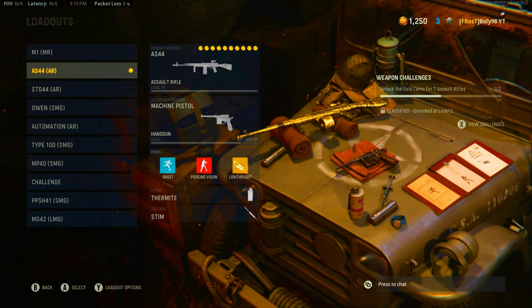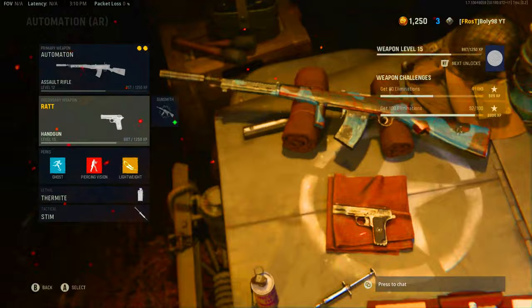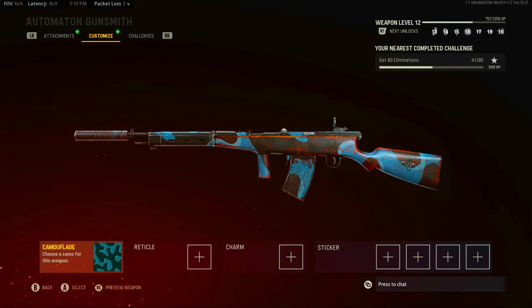That's pretty much it, boys — we got the STG 44 gold and the AS44 gold. Next we'll be moving down to the Automaton, which I have nothing unlocked on. A lot of people like this gun and I just didn't get around to using it as much. Stay tuned for that video coming out soon. I'm hoping this video drops around Thanksgiving or Black Friday. Thank you again for watching, thank you for sticking around, and I'll see you in the next one. Peace.